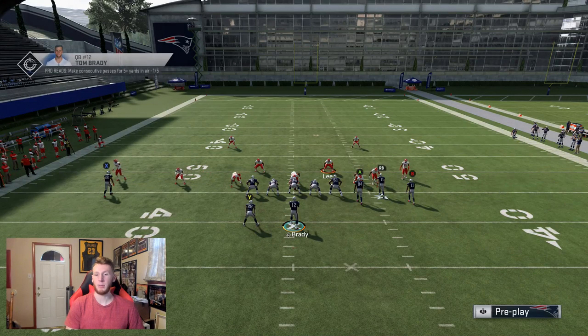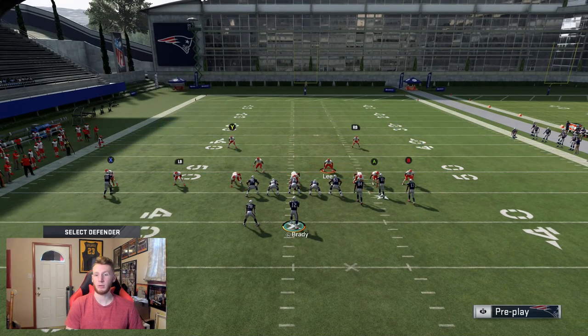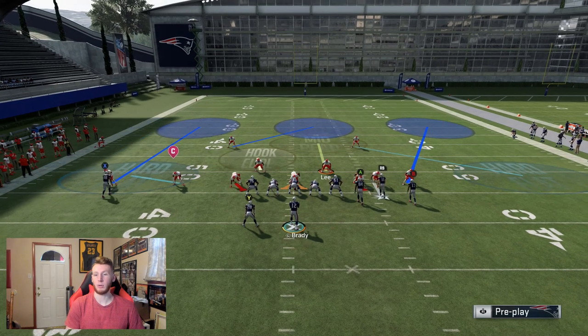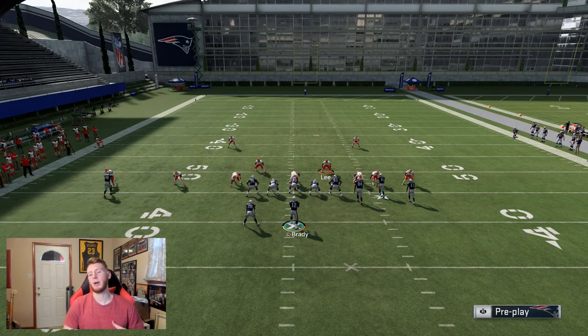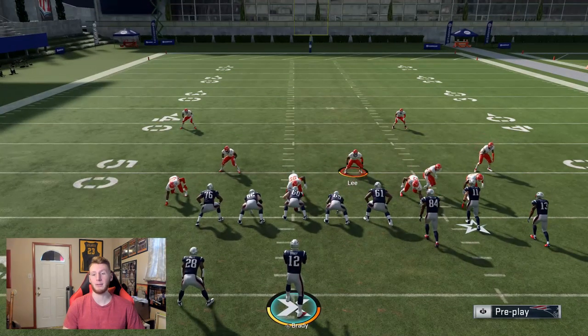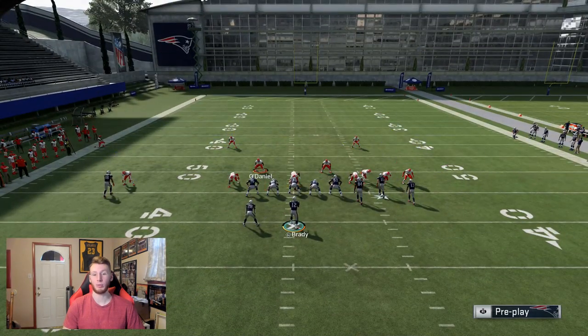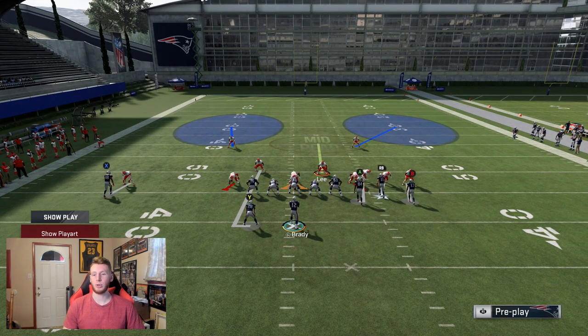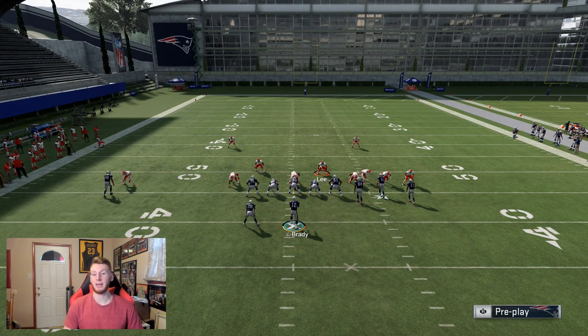Maybe you like to run cover three — you can take a hook curl zone and man him up still, and then user the guy in the middle of the field, and you can still make do with your cover three shell. Really, all I'm trying to get you guys to do is mix up your coverages, and you have to be mixing in man-to-man. You could even go straight two-man-under. With good block shed defense, you'll be able to make plays and get people in trouble. Then with the blitzing guy, maybe you want to man him up and user in the middle of the field. There are so many different things you can do this year.